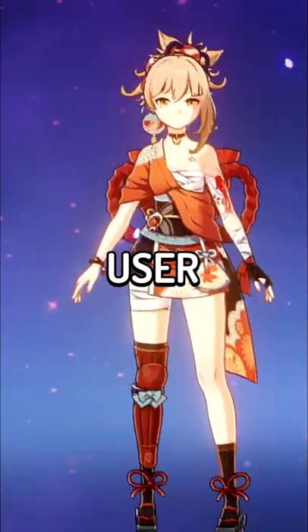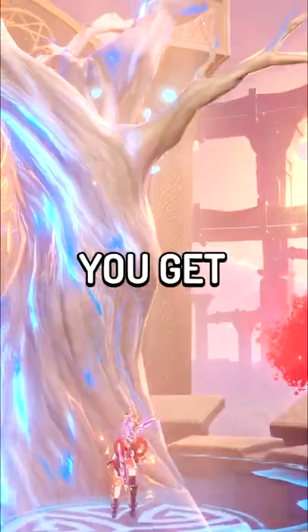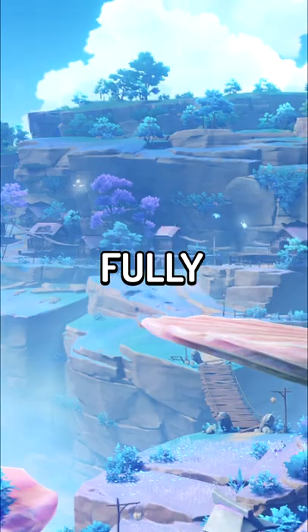Then put any 5-star pyro bow user on your team, go in the domain of your choice, and any of the artifacts you get from the domain have god-like stats if you fully upgrade them.